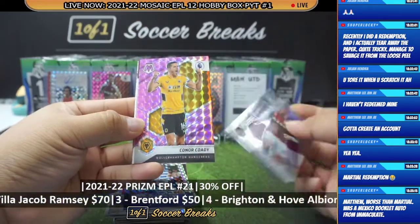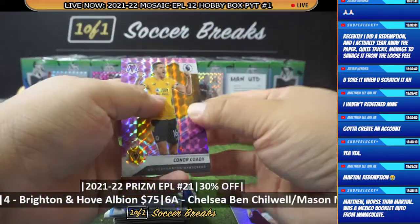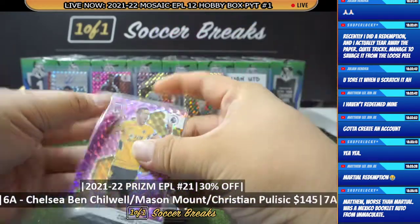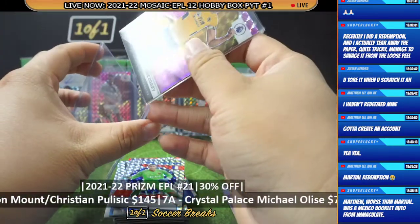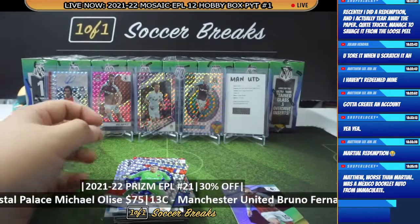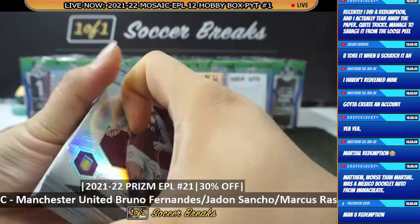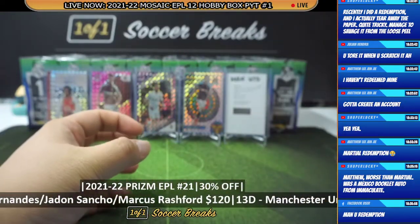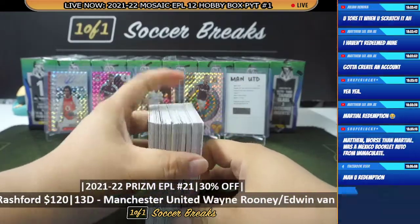Connor Cody of Wolverhampton Wanderers — this is number 6 of 49. There you go, Connor Cody. Victor Lee — Manchester United Redemption: Cristiano Ronaldo!